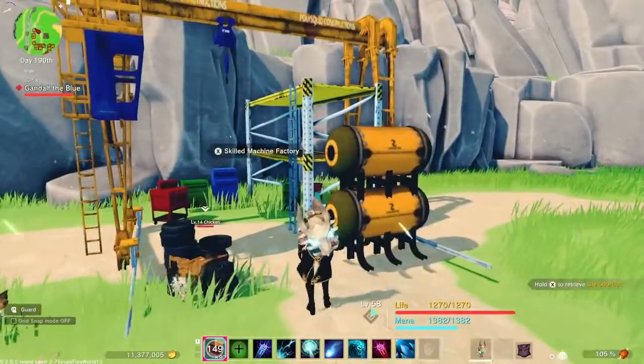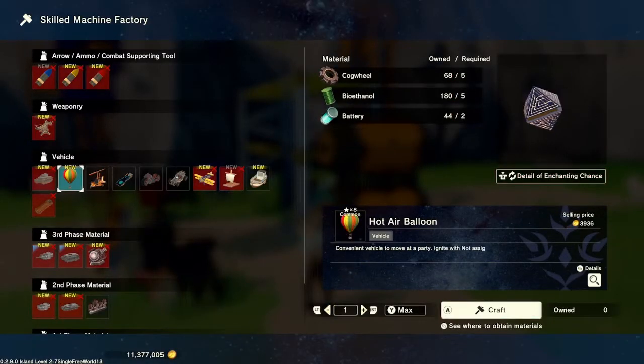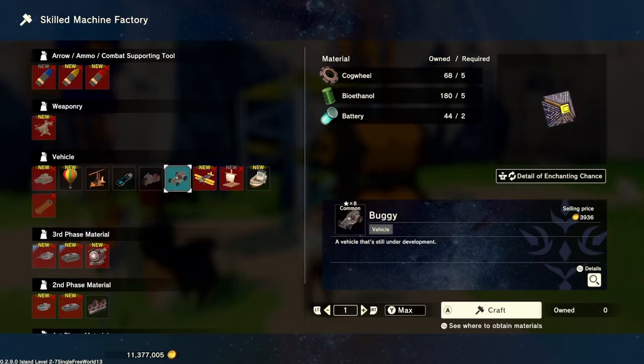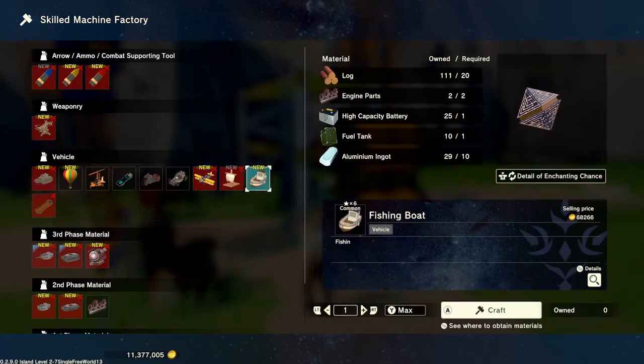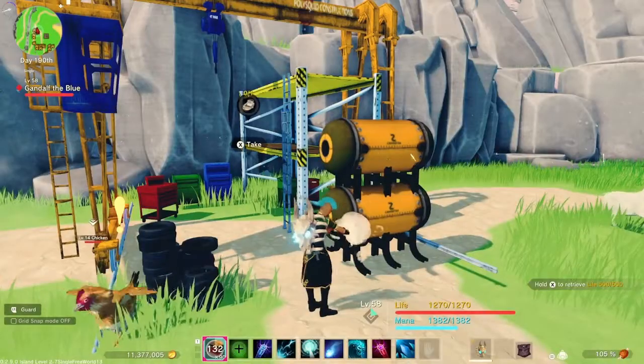There's a regular machine factory, but I'm going to go over here to my skilled machine factory. You'll notice now that under Vehicle I have the fishing boat available — there's also the biplane which was new. It takes a log, two engine parts, a high-capacity battery, a fuel tank, and 10 aluminum ingots.